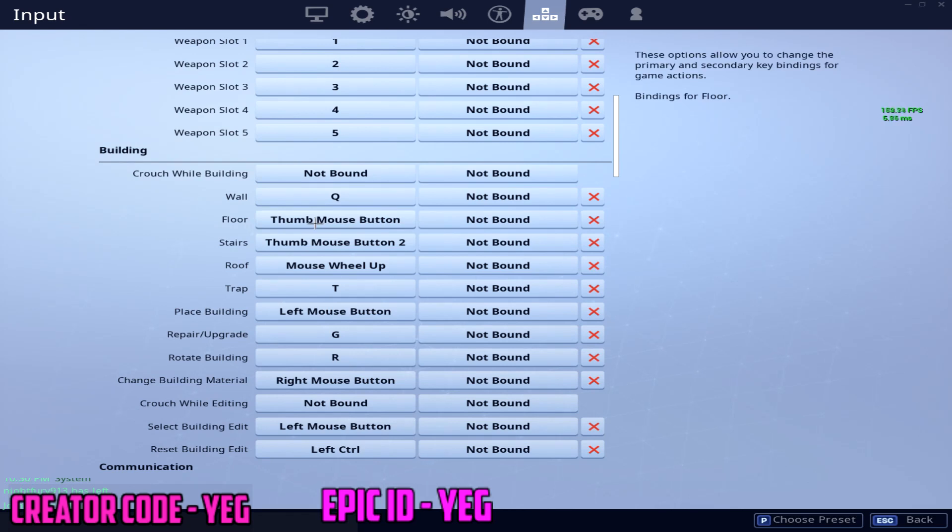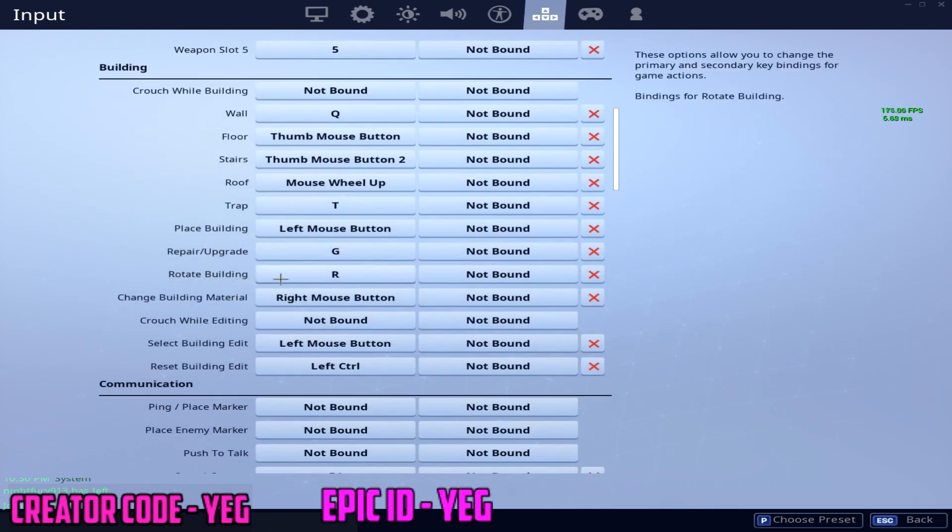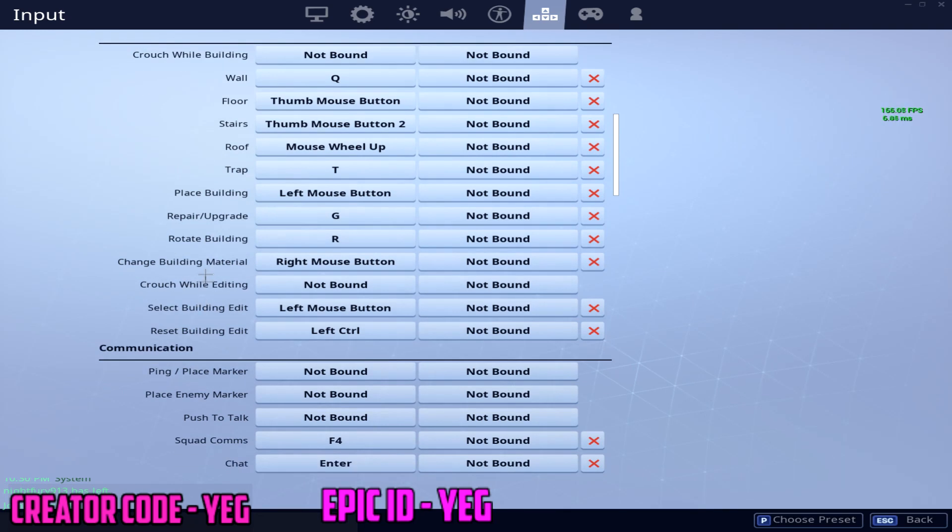Floor is a mouse button — specifically the bottom button on my mouse. Stairs are the top mouse button. Roof is my mouse wheel — it feels weird because you have to click it once and click again to set it, whereas on Xbox you just press it once and it sets automatically. Trap is T. Place building is left mouse. Repair is G — easy to remember. Edit is F — so if you're running and pushing W, just press F to edit right away. Remember G is repair and F is edit. Rotate is R.